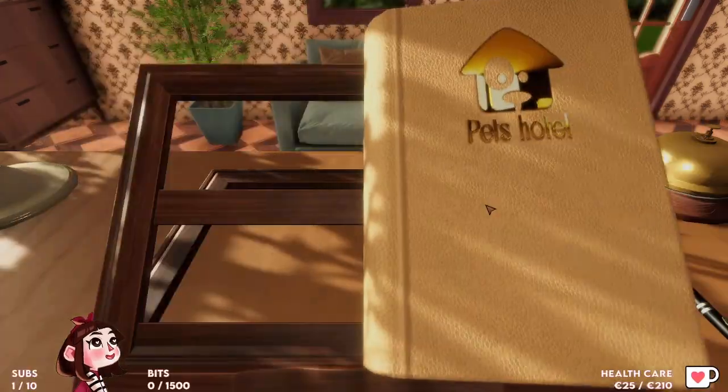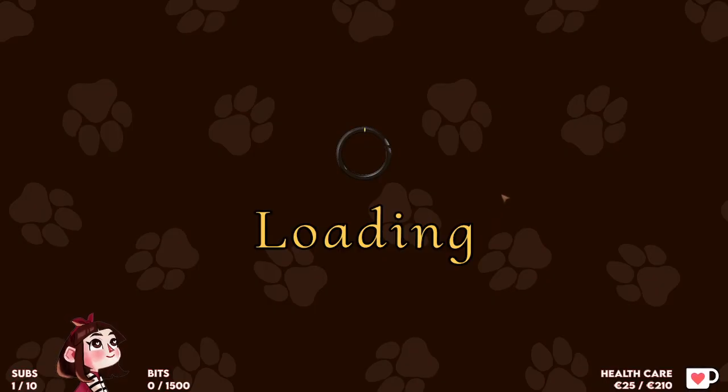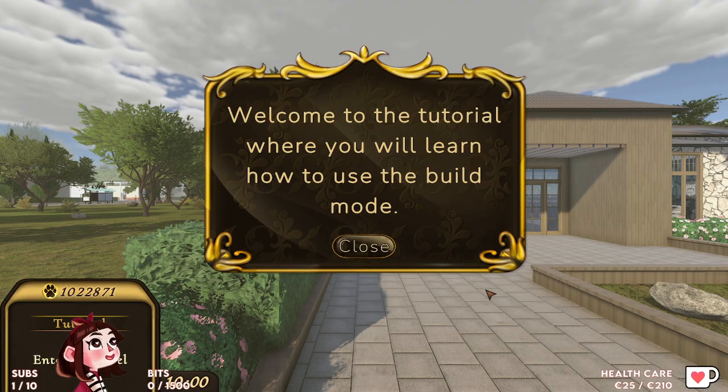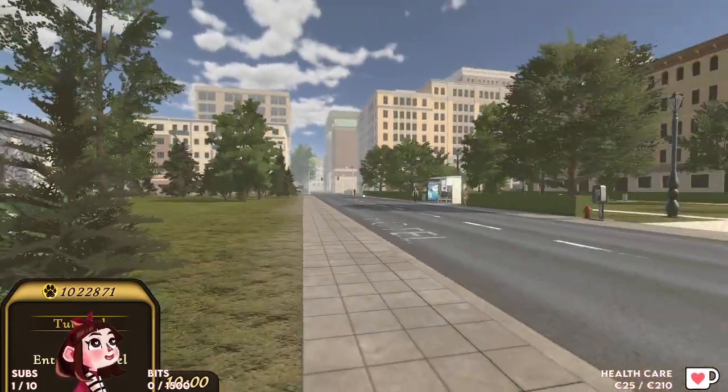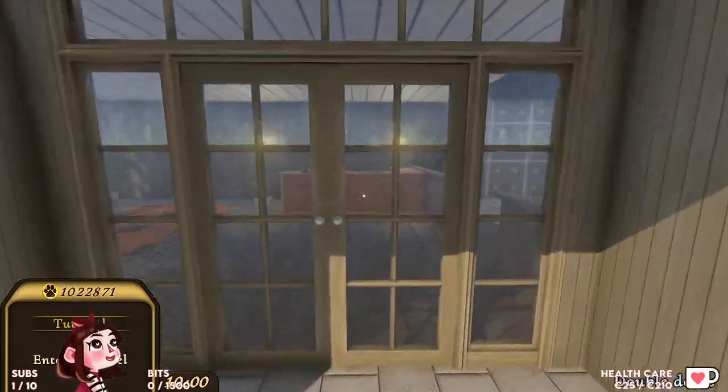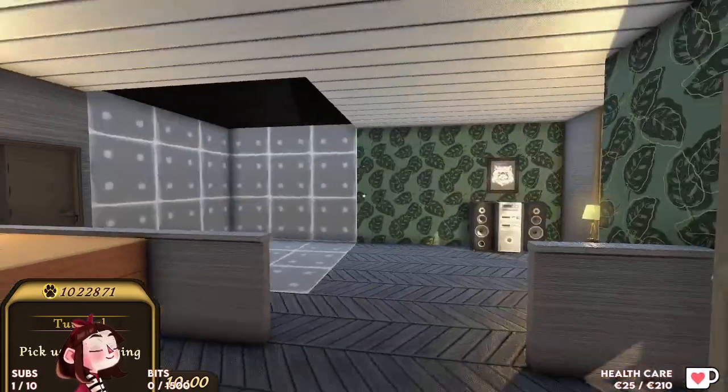We're going to start building animal rooms — let's see how to do that. Can we make a hotel for crocodiles? Maybe in Florida. That sounds dangerous — I think they would eat all the other animals. I'm also curious what they meant by 'other animals,' because cats and dogs are so common. A lot of people have these pets, of course. Welcome to the tutorial where you will learn how to use the build mode. Wow, it's looking pretty. What a modern building.